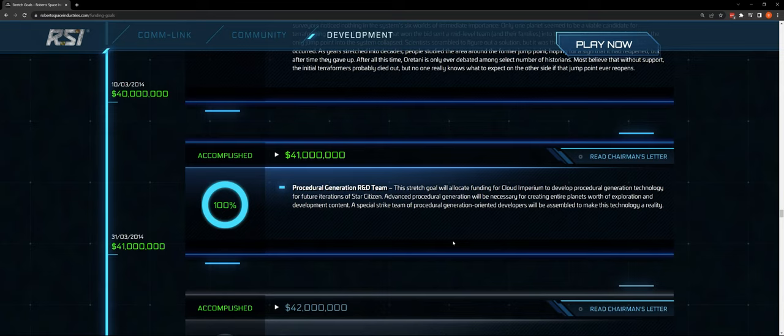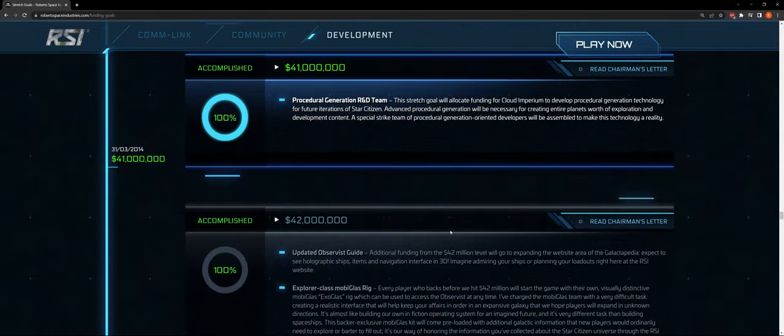Procedural generation R&D team at $41 million — back in March or May of 2014, we got the funding to begin developing a procedural generation technology for future iterations of Star Citizen. We understand there are components integrated with placed art and intentional design, but we're going to need a lot more cutting-edge procedural generation. It doesn't feel as much like procedural generation as previous games and PD experiences. We're going to need a lot more of that to get to the numbers of systems we're talking about.